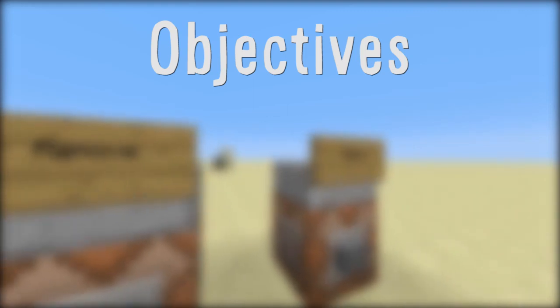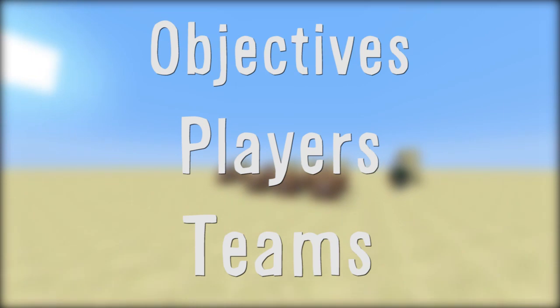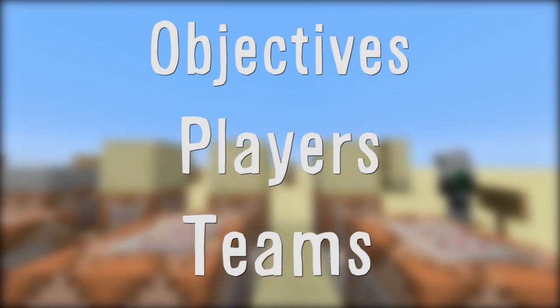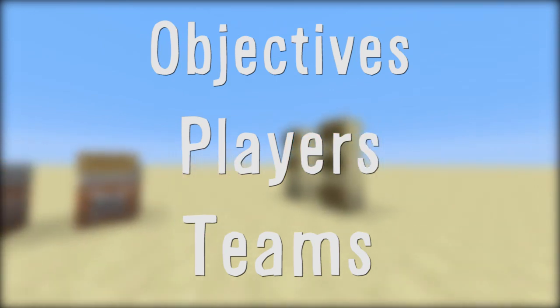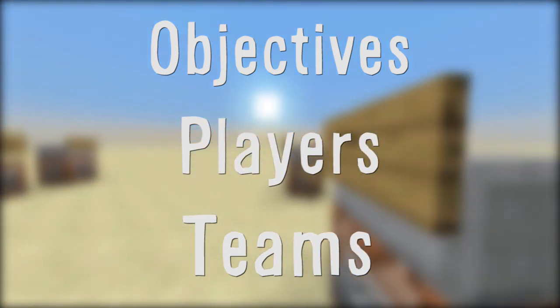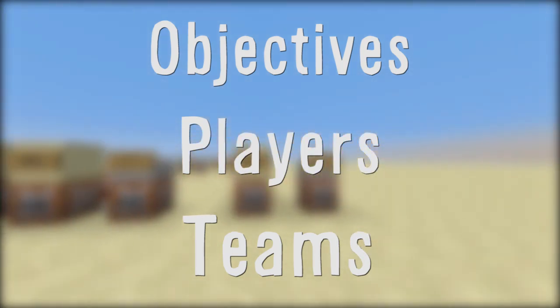There's objective commands, player commands, and team commands. I'm going to go over each one individually in this video. There are also annotations at the bottom of the video going to each part if you feel you want to see just one part of it. But each section sort of follows into the others, so I'd recommend just watching it all through. We're going to start out with objective commands because they help explain the others, so we're going to go straight into that section now.